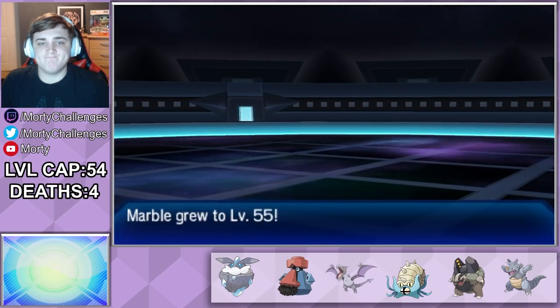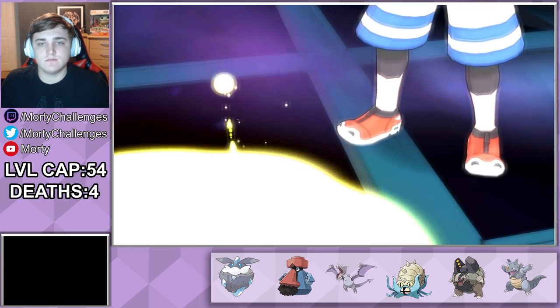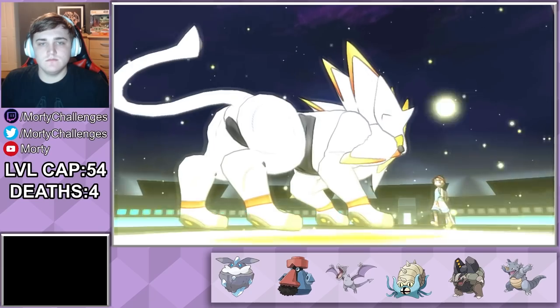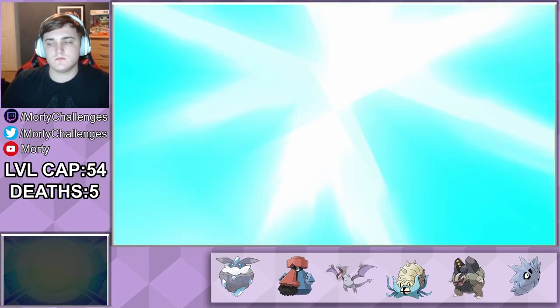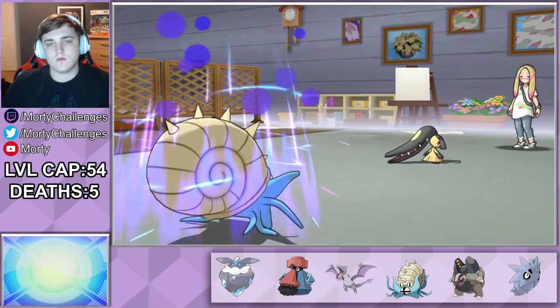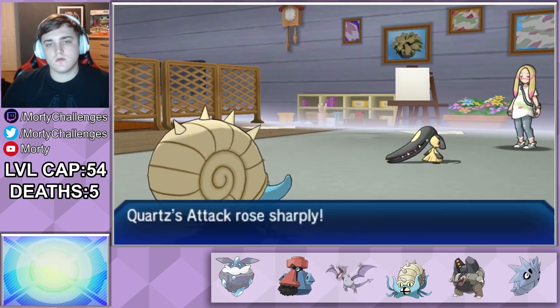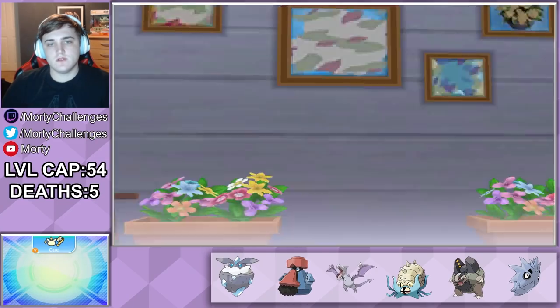Literally had we hit that Toxic the first turn this would have been fine. But because of that lack of accuracy we have lost yet another team member. This is a horrible run for losing Pokemon. One thing that's not too bad to do though is take down Mina — Quartz has just enough health to set up two Shell Smashes without being taken out, and from there we can sweep her entire team.